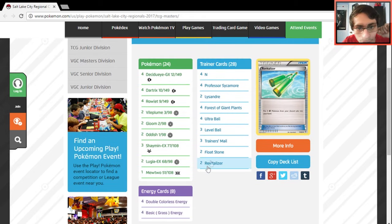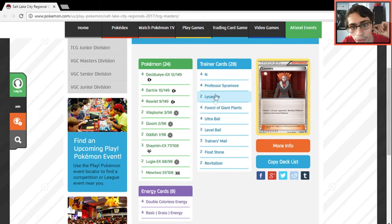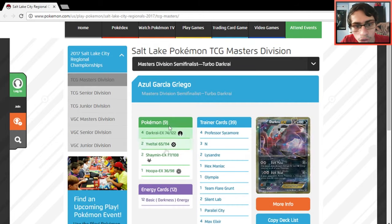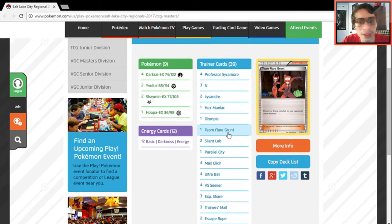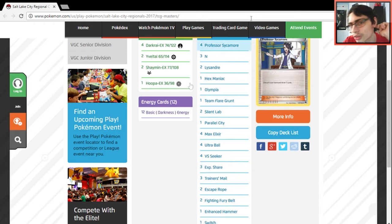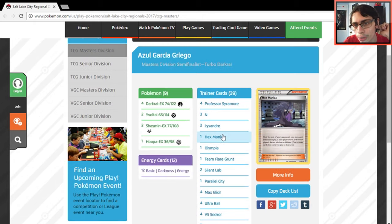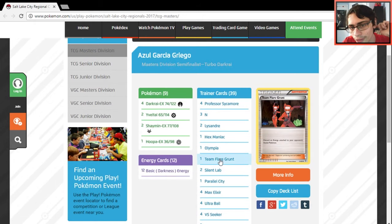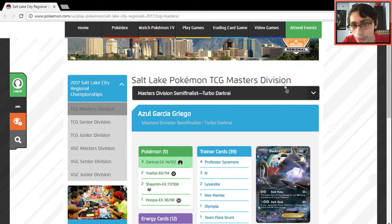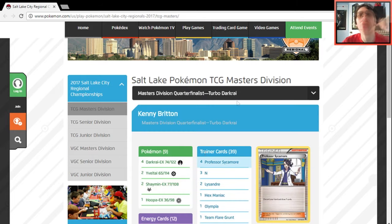It's a pretty standard Decidueye Vileplume list — four Rowlet, four Dartrix, not a lot of tech beyond that. Moving on to another Turbo Darkrai deck. Two Shaymin, one Flare Grunt, one Olympia — just another standard Turbo Darkrai list that took fourth place in Masters.